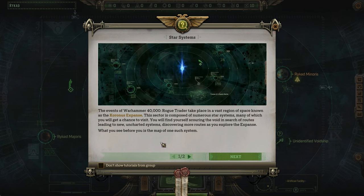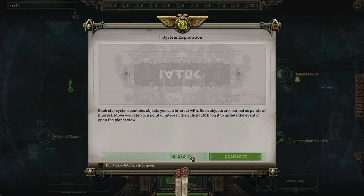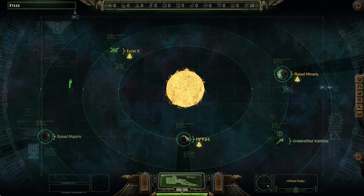You will find yourself scouring the void in search of routes leading to new, uncharted systems, discovering more routes as you explore the Expanse. What you see before you is the map of one such system. Each star system contains objects you can interact with - such objects are marked as points of interest. Move your ship to the point of interest, then click the left mouse button on it to initiate the event or open the planetary menu.